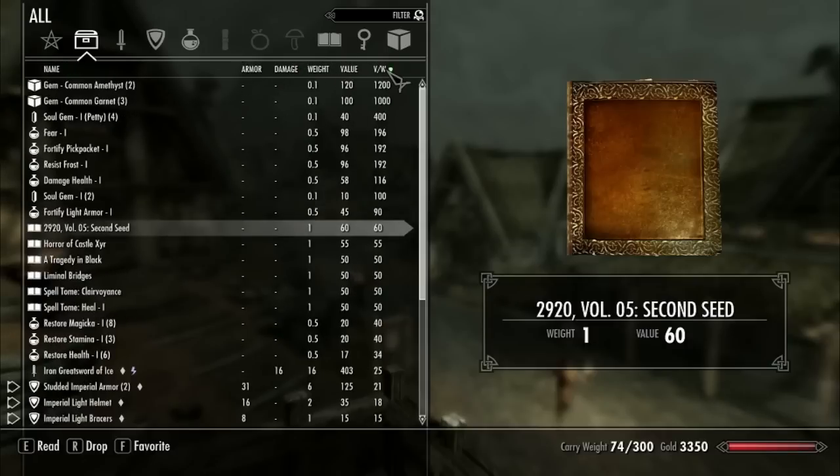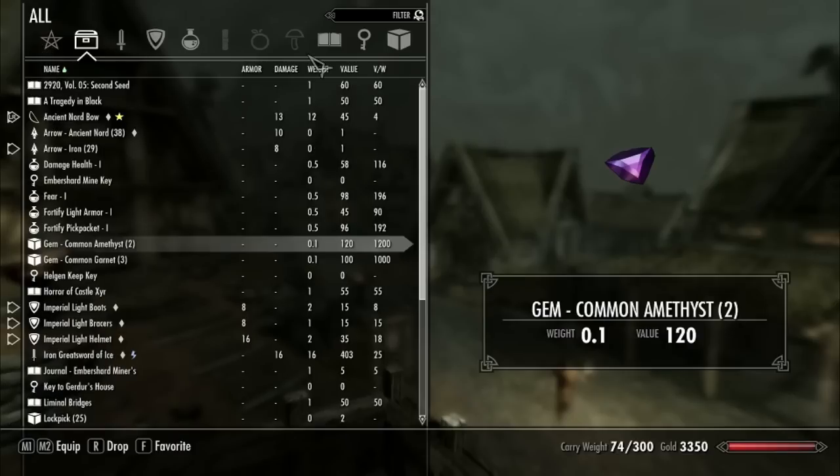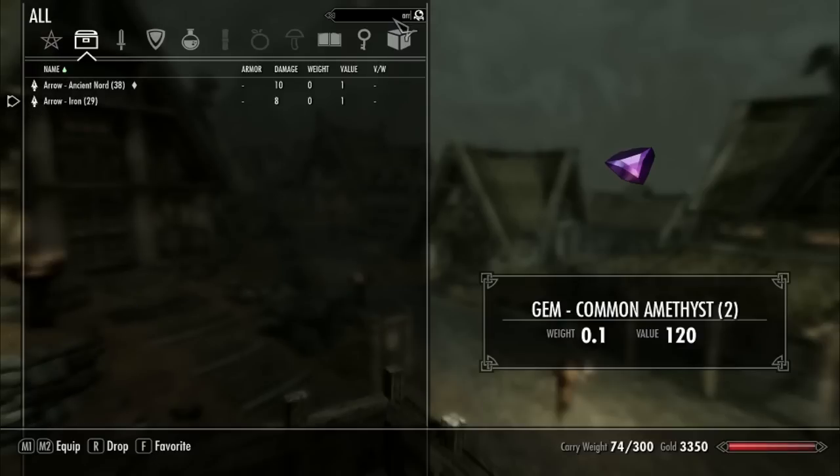If you're like me and you hoard a lot of stuff and you want to make sure you're carrying the most valuable items, you would really like that — because I love that. The thing that tips this all over the edge is it has a search as well. So I want to find all my arrows, and all my arrows come up.